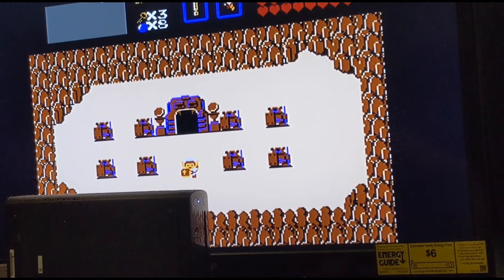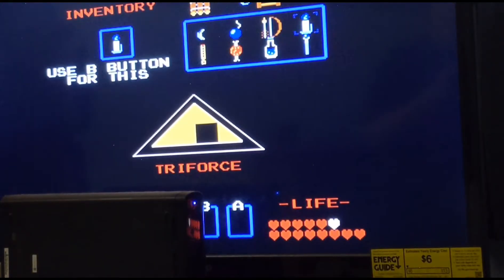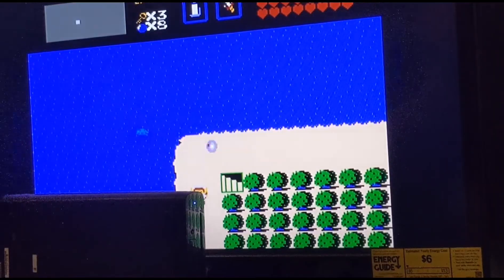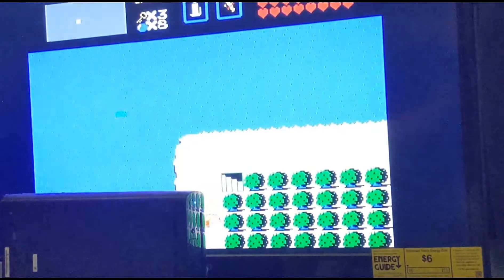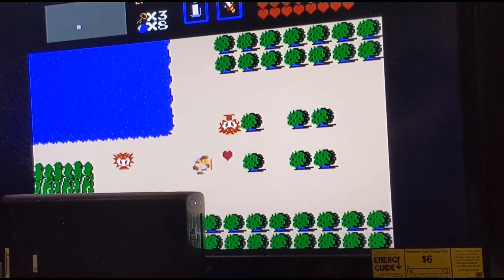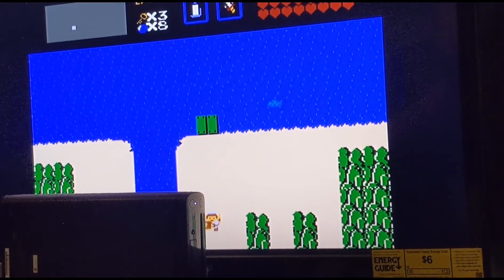We're gonna take a few steps and walk off camera to show you another item that's required to get through the seventh dungeon — specifically the second half. The bait is required to get through the middle of dungeon seven. When you burn the tree down and go to that shop, it costs 100 rubies.